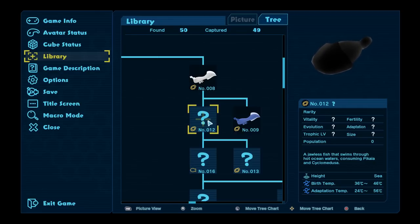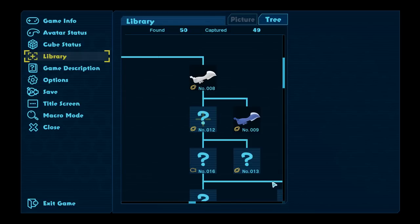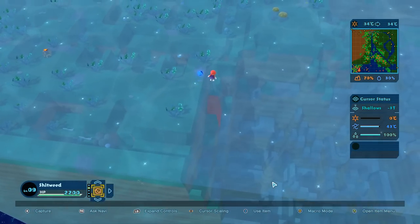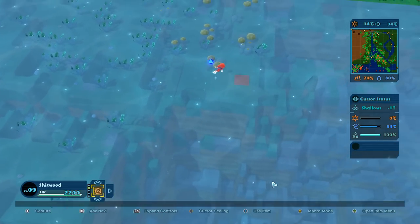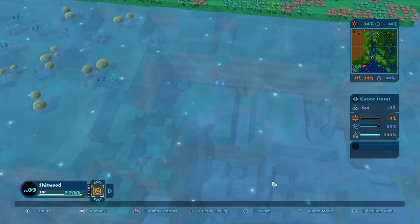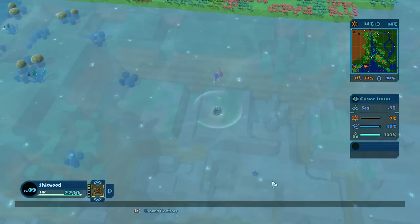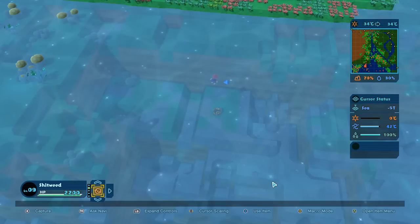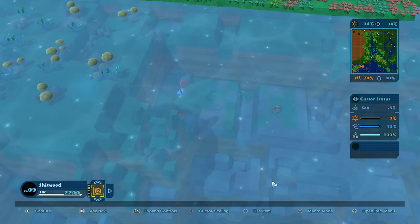A jawless fish that swims through hot ocean waters consuming Piccia and Cyclomedusa. So maybe I should just heat up the sea, because we need to go to the sea, right? Birth temperature at 36 to 46 degrees Celsius. I'm thinking it's the Piccia that needs to evolve but maybe that's not the case - maybe it just eats that and needs that alive. So let's go away from the shallows. I made a nice flat sea over here - I think a nice heatstone would do some interesting things here. That's flat ground - that bumped up the temperature to 42 degrees Celsius.